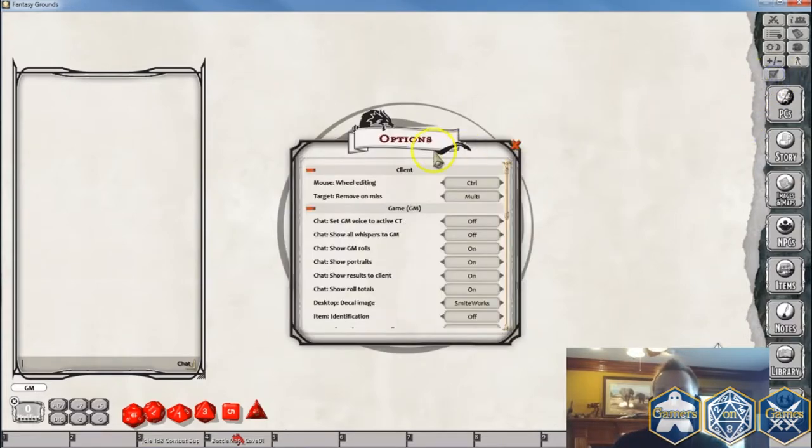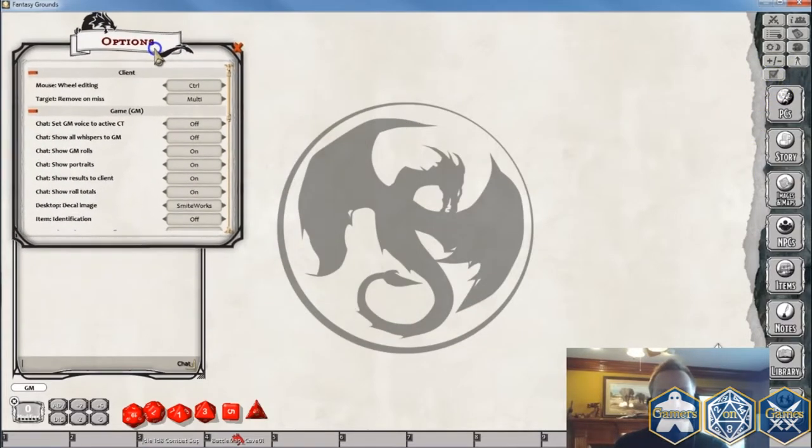If you click on your options, and if you've purchased a couple of different products from us, the official products will have an option now that says 'desktop decal image.' Right now in the background I have our old Smiteworks Fantasy Grounds Dragon logo motif.